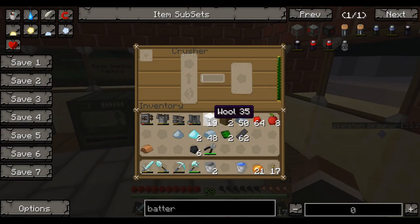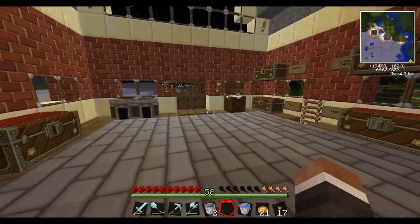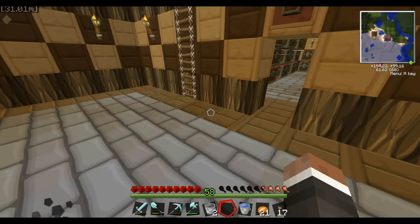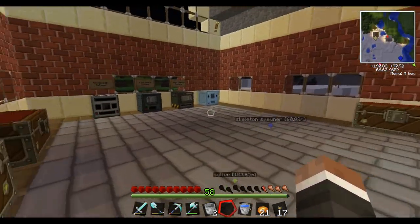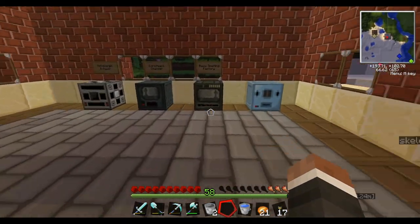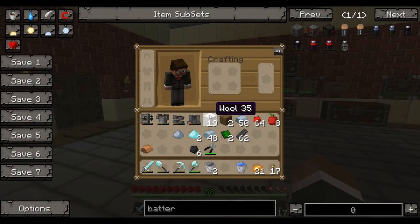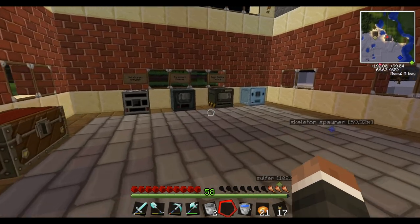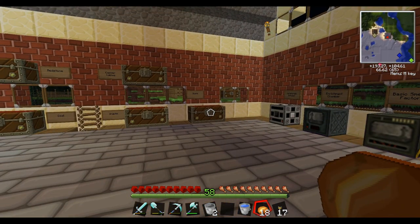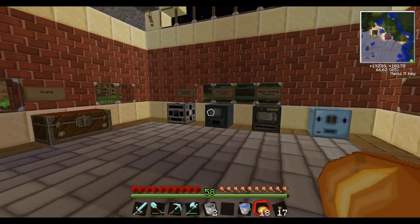I hope you guys learned something from this episode, either from the crusher or the advanced battery box. I had a little bit of a hiccup with the advanced battery box, but we did get it working — it can now hold more. I do want to replace this coal generator eventually; we'll be doing that soon now that we have the machines we need. I'll look into some different types of energy production — if you guys want to see solar power, there's also a fission and fusion reactor. We'll probably stick with either solar power or lava for now. Let me know if you guys want to see anything more specific. Now that we have the machines and materials to do things, we'll start launching missiles and making explosives soon. I hope you guys enjoyed the episode — have a nice day.